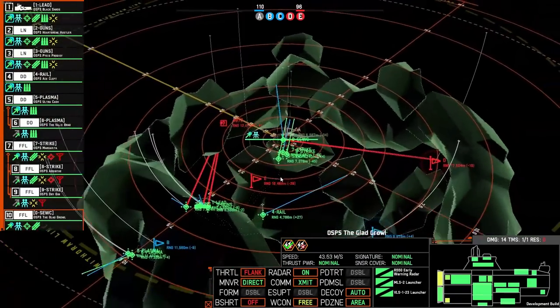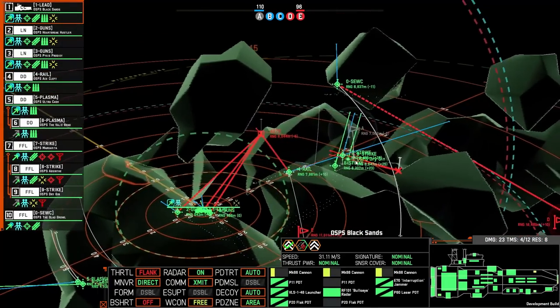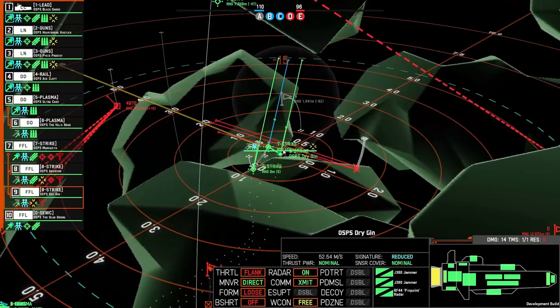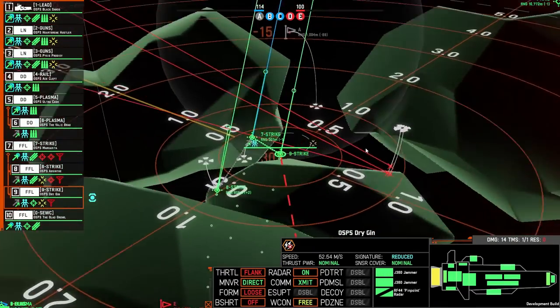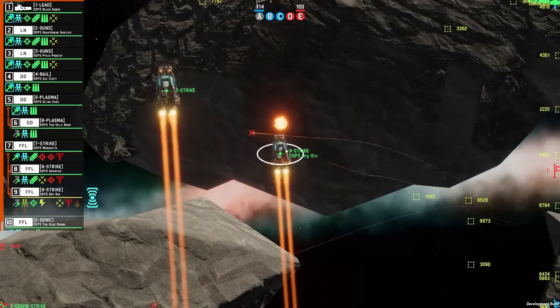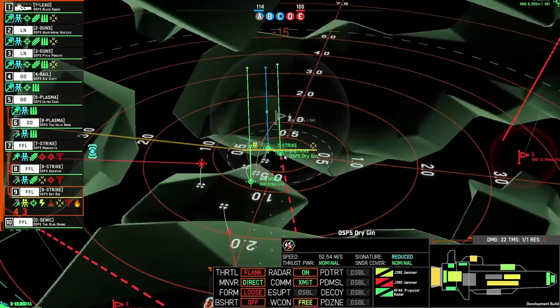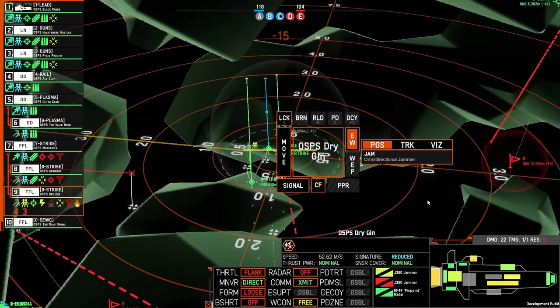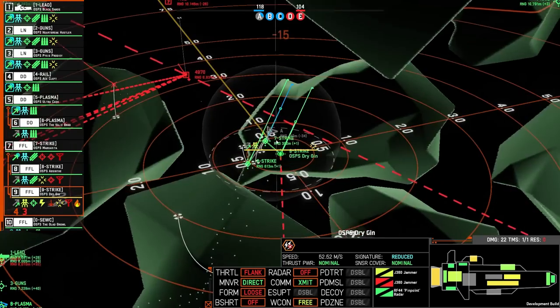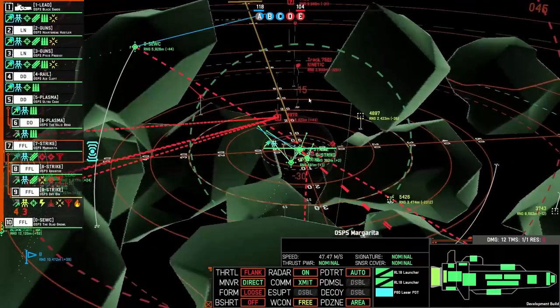Problem number one: railguns are always really hard to see. This could be counter-argued that there are giant blue tracers telling you where they're coming from, but that also doesn't let you take advantage of the tools that the game gives you to act on that information. To counteract this, I've made it so that railguns, when they're firing, will briefly bloom the signature of a ship.